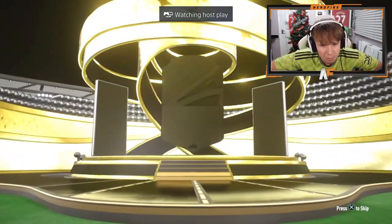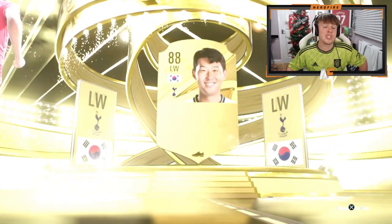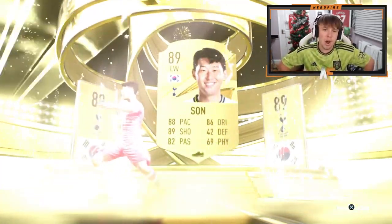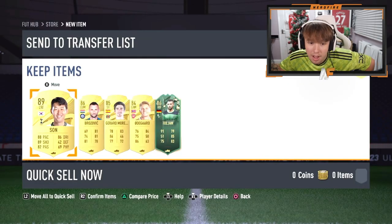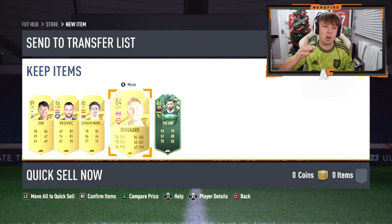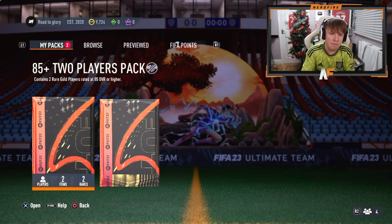Walkout — I was about to say we haven't had a major walkout and then we get Son. He's probably still usable — his stats look insane, obviously he's got higher special cards but still very good for his base gold. Anything good behind him as well? And a Winter Wildcard! That might be the best pack so far — three walkouts, one of them being a Winter Wildcard.